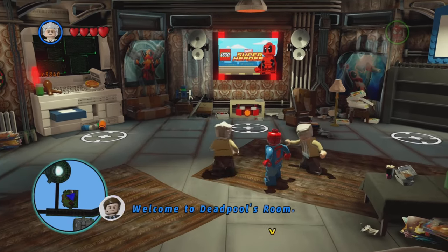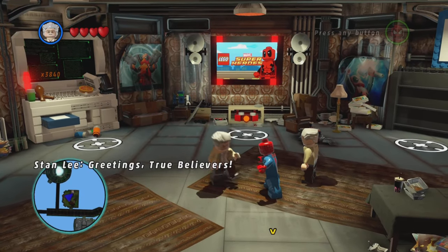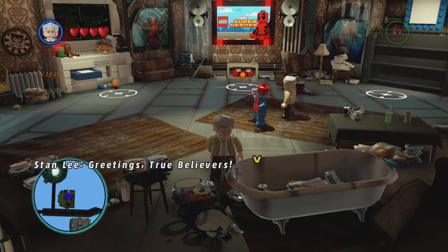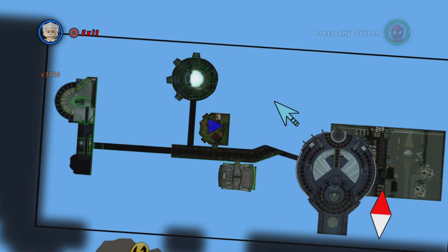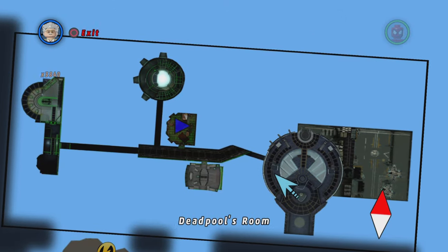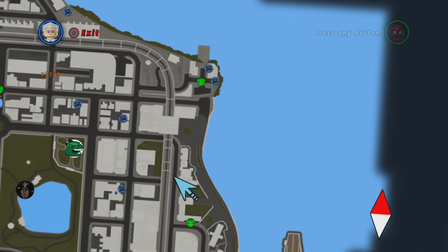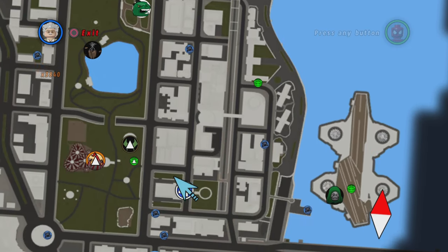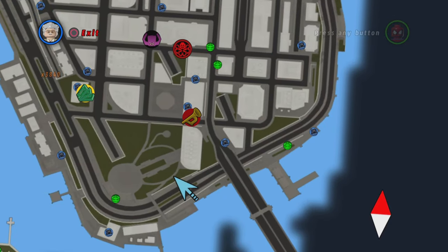Let me actually do a little playthrough with Stan Lee. Wait — I've got one more gold brick I have to get, right? Yeah, I do have one more gold brick I believe. Where is that at? Let's see if it shows anywhere on the map. Yeah, because I knew I was missing one gold brick.